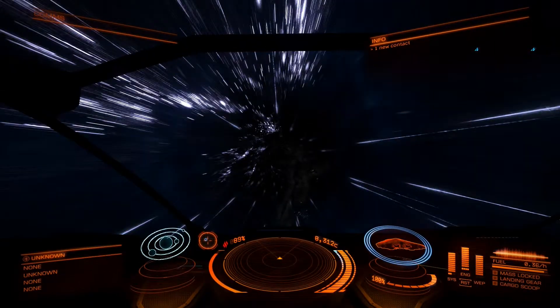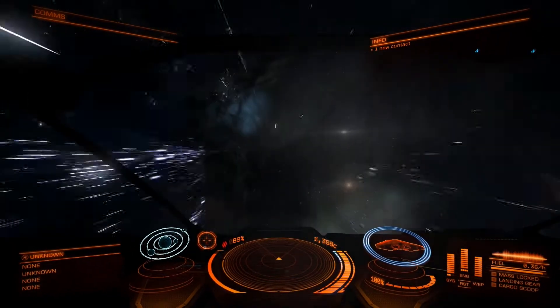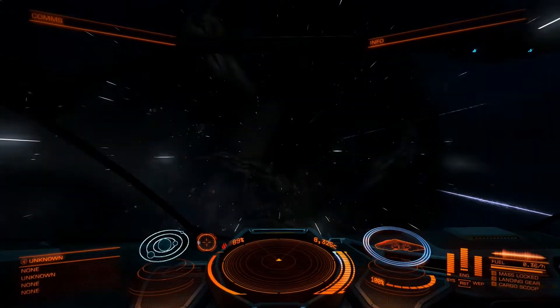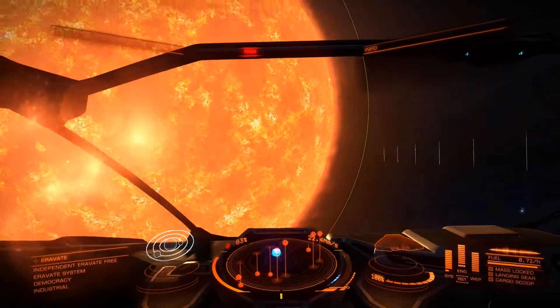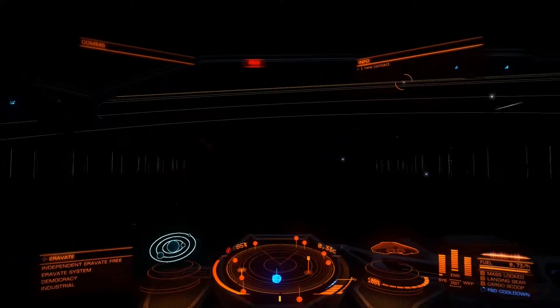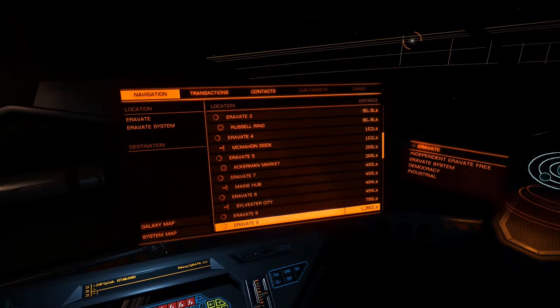Now the first time I saw this in game, my head almost exploded — because I'm in hyperspace right now, shifting from one system to another. As you can see at the bottom, we're doing 9,000 times the speed of light, which is insane. And the fuel scoop is something that happens when you get close to a star and you have a fuel scoop.